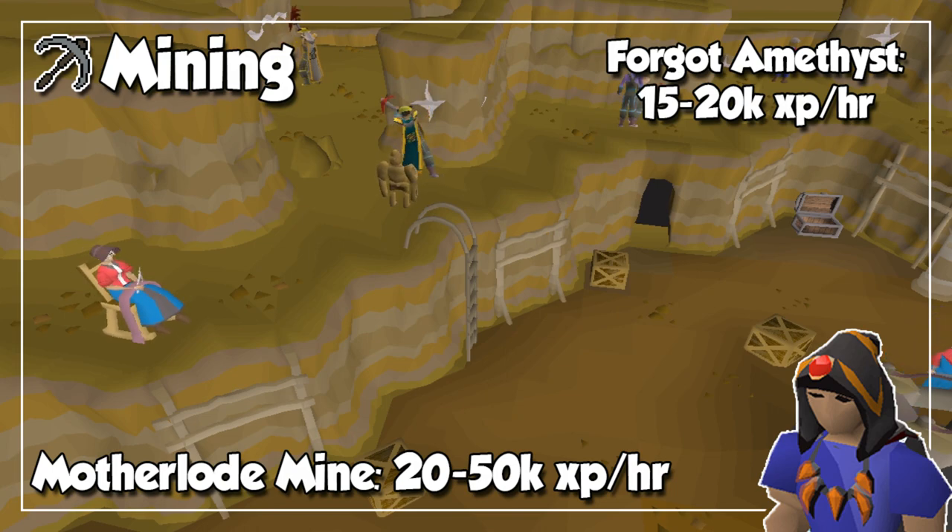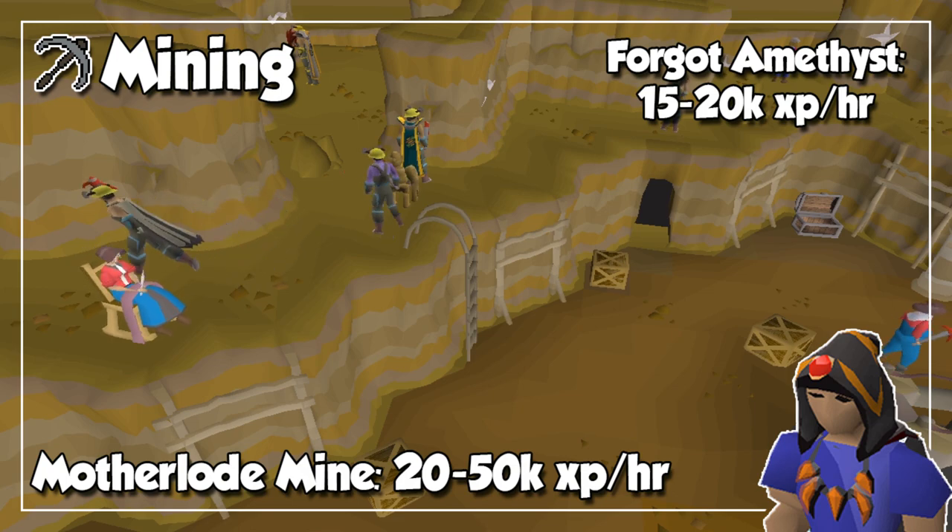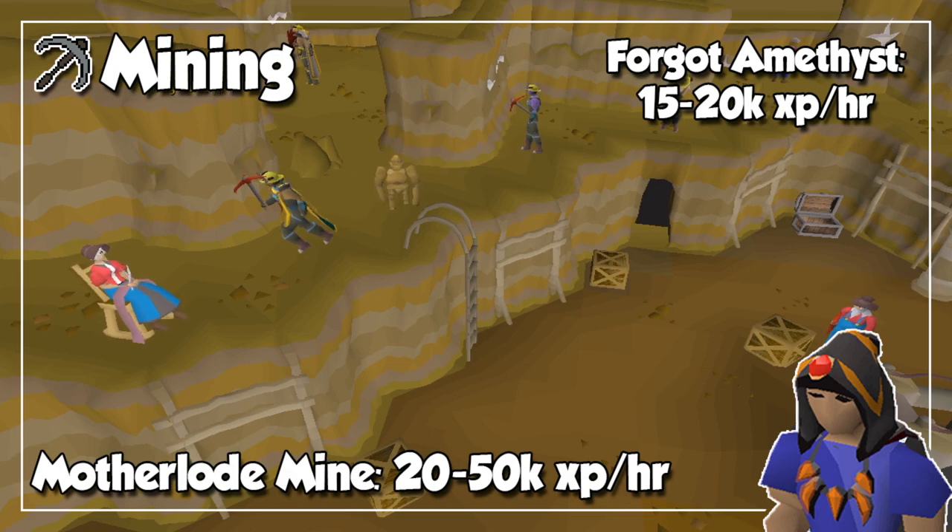For mining, by far the best option would be the Motherlode Mine. We have other great methods such as Power Mining Iron Ore, Mining Granite, the Volcanic Mine, the Blast Mine, and much more, but this is strictly for AFK purposes and it doesn't get any better than the Motherlode Mine, especially after reaching level 72 and paying 100 Golden Nuggets to get to the second level of the mine. Even at level 99 you won't be getting close to any of the previous methods in terms of experience per hour, but this method is so chill that you won't want to leave, unless you are rushing for a specific level for either a quest or a diary.